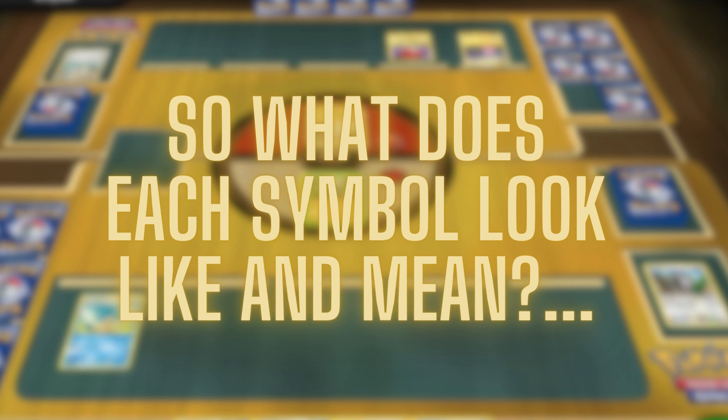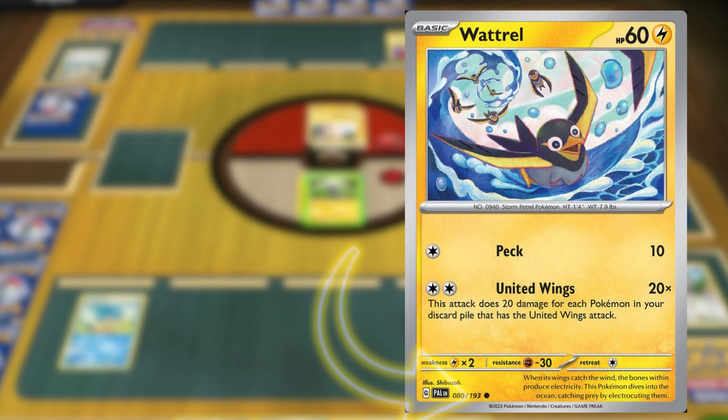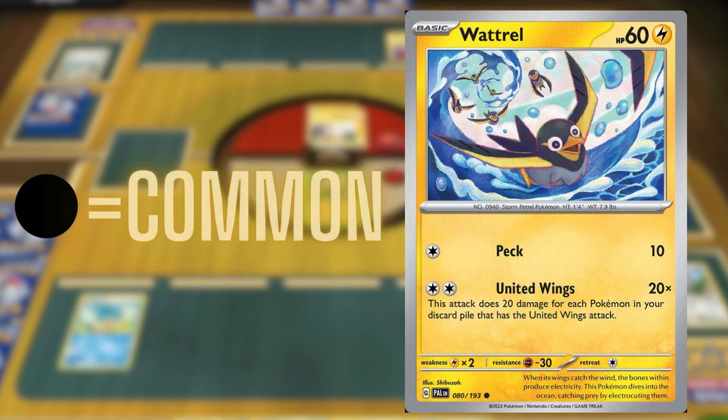This specific section reveals the card's rarity, denoted by unique symbols. Let's examine these now. Observing this particular card, we notice a black circle, signifying it's a common card. A circle indicates commonality across all cards.